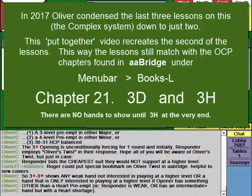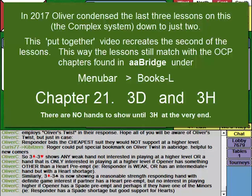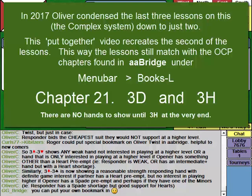Over three diamonds, rather than responder automatically bidding three hearts where opener passes or bids their long suit, what happens is that responder bids the cheapest suit they wouldn't support at a higher level. With any weak hand they bid three hearts, but with an intermediate hand with good heart support and a spade shortage, they might bid three spades — wanting to be in game if opener has hearts but not interested if opener has a spade preempt. That's basically how Oliver's Twist works.